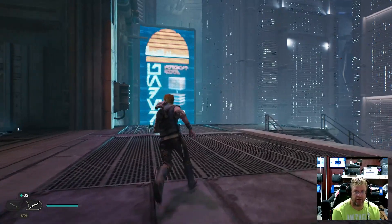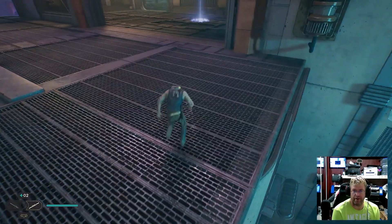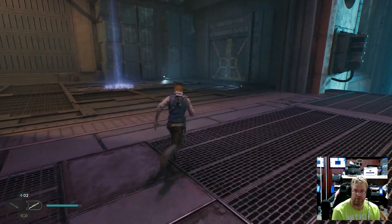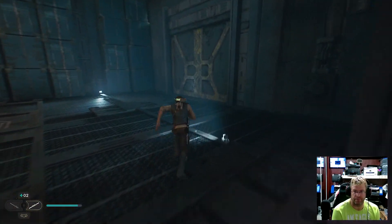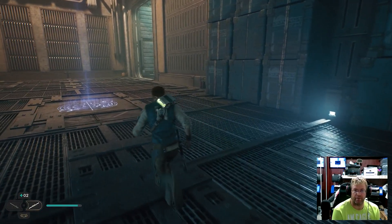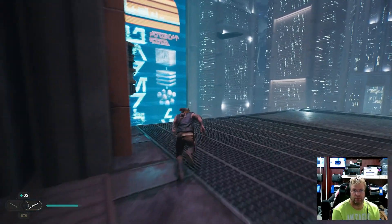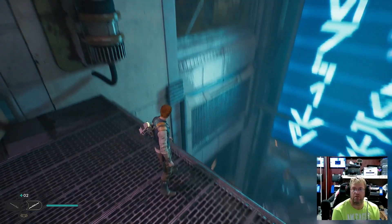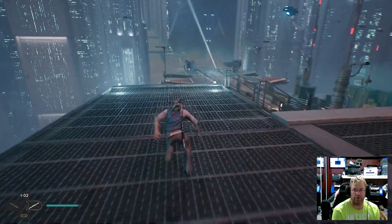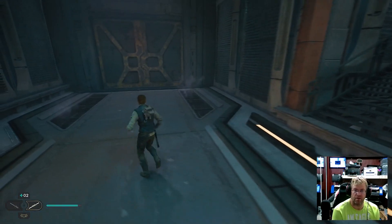Nothing over here. Doesn't look like it. Nothing over there either. Go through this door — or do we have to go here? There's a set of stairs right here. That makes sense, nothing there.